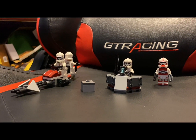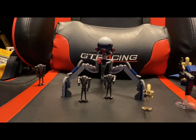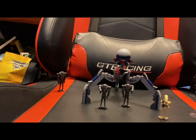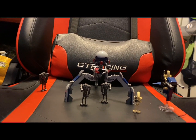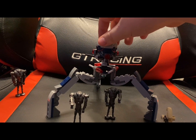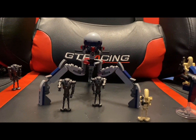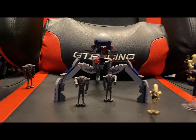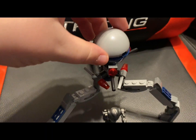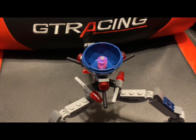Now, the droid side took the advantage. Scale-wise, pretty good. Scale-wise for the clone side, pretty good — except on the speeder. The only downside is this is not to scale with the actual size, so that's pretty sad. But if you open up the head of the Tri-Droid, you'll find its little brain — a little Easter egg for the people who built it.